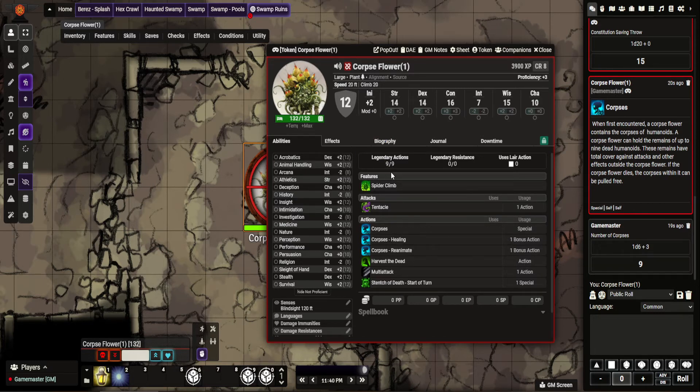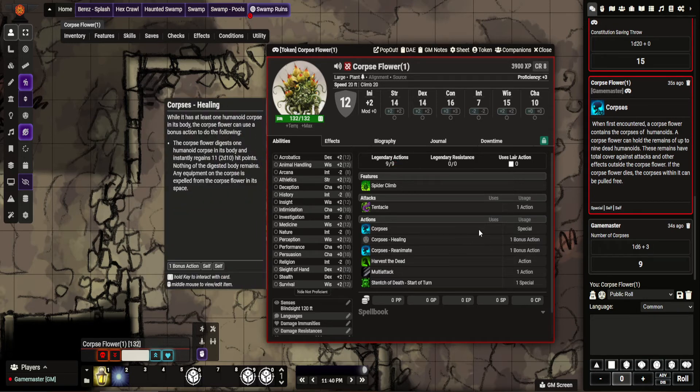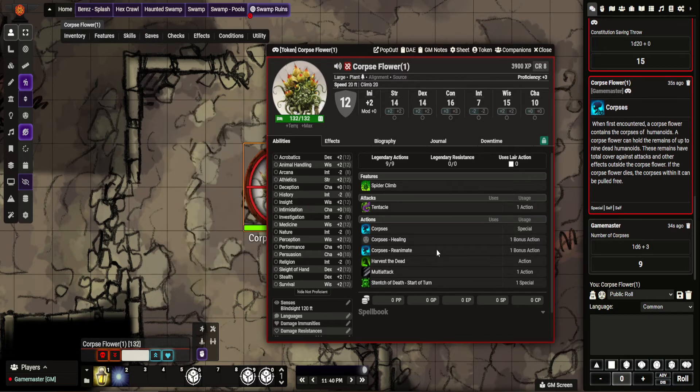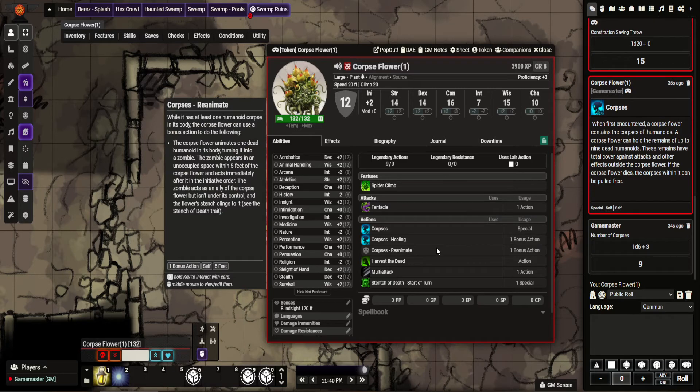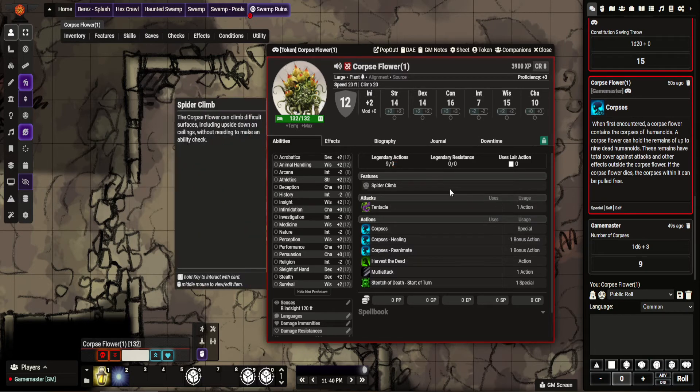You could technically track it on the item itself, but I'm not quite sure how to update that. This makes it easier and clearer to see. Because obviously if you track it on that feature, you can't then use the other two features to reduce it. You'd have to manually reduce each time, which is why I did that. I'd love to see a module that gave NPCs resources that were just like Legendary Actions — that would be really awesome to see.